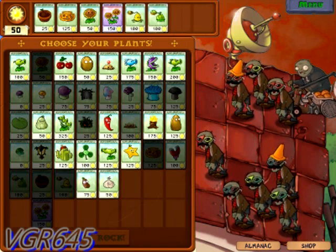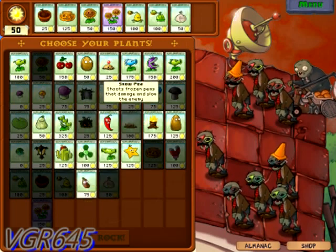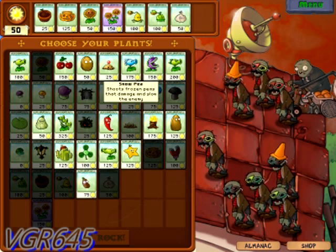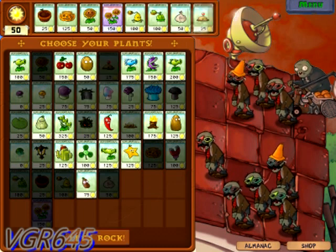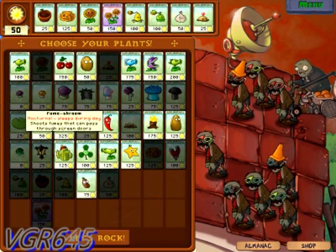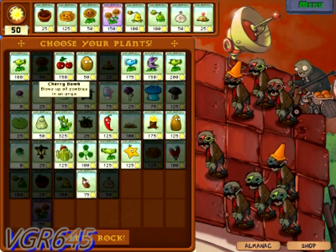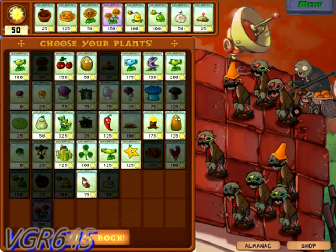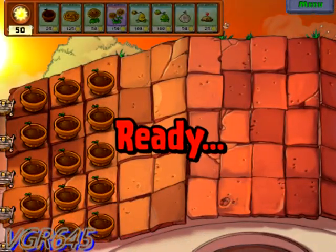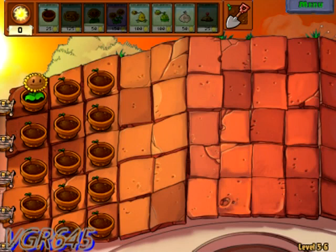...as annoying as the Zomboni's, it might seem for a while. So let's see what we need - we still need kernel and cabbage. What else do I need? No, not Blover. Let's test out the garlic - this one's pretty promising. What else? Potato mines. Do we want to change anything? Not necessarily, but we're good to go.